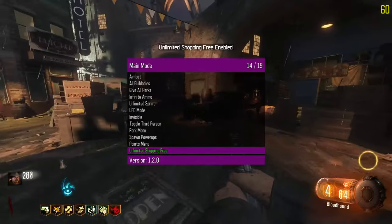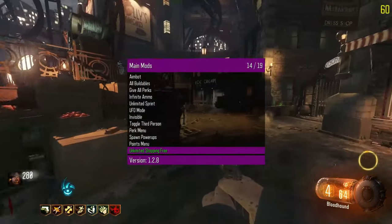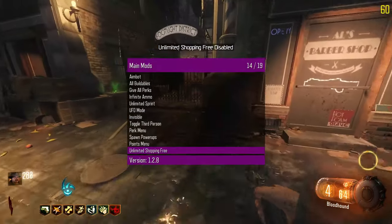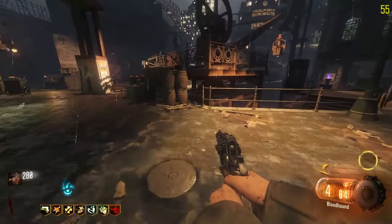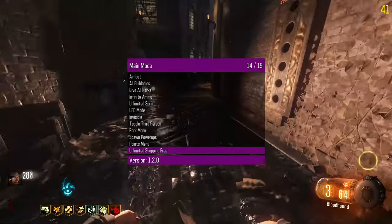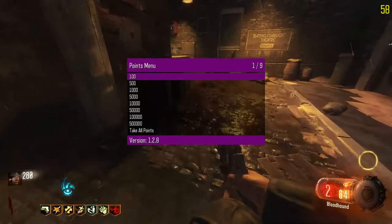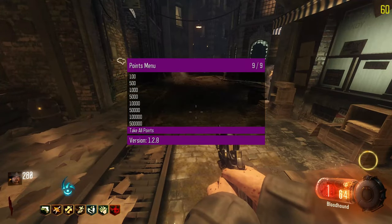Unlimited free shopping - that's nice. That's a function from the default menu. It actually works the exact same as mine. And it doesn't disable properly - there's no way to disable it. How did you manage to fuck that up? The points menu is the exact same as Opium. So that's cool.